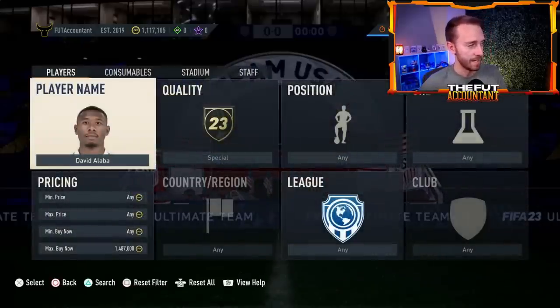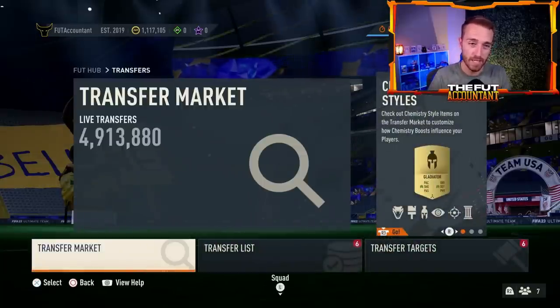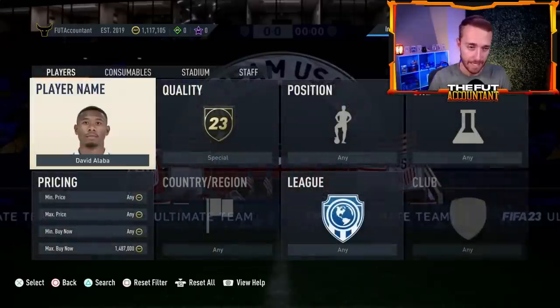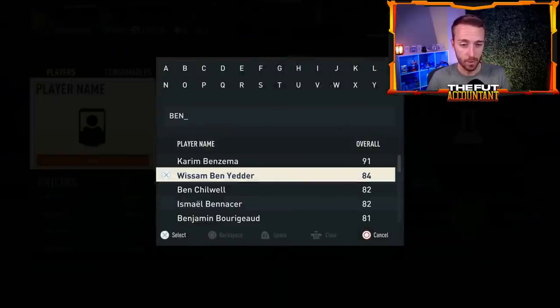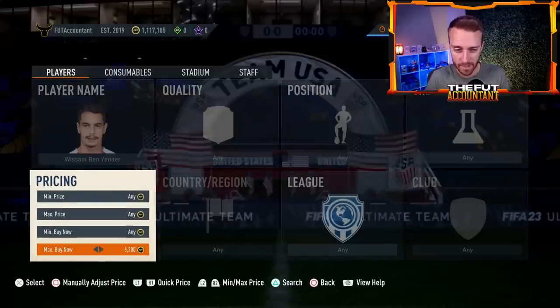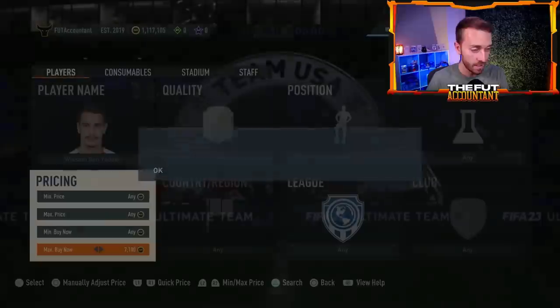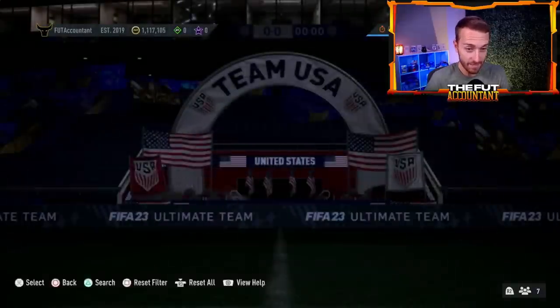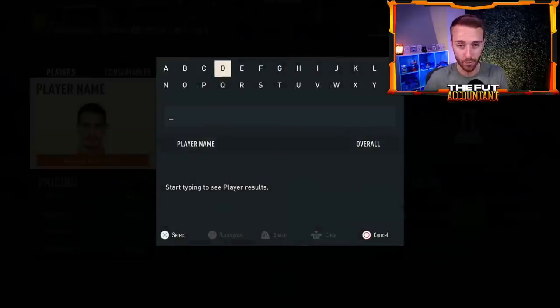High-rated fodder is going up and we're holding that. Low-rated fodder is also going up. With nothing in packs at the moment, unless you see a re-release of special cards, I'd just keep holding your fodder. 84s are 7,000 coins — Ben Yedder is 7.3k, shown as the cheapest 84 on Foot Bin. I know it's very tempting to sell, and 7k for 84s is actually ridiculous.